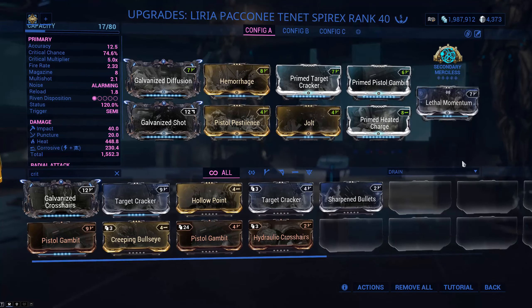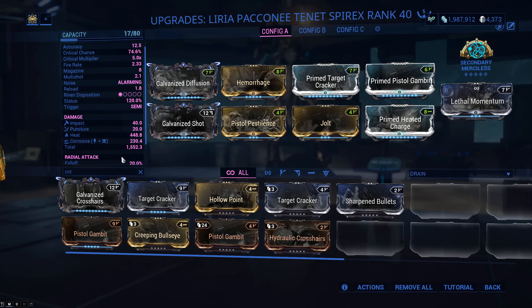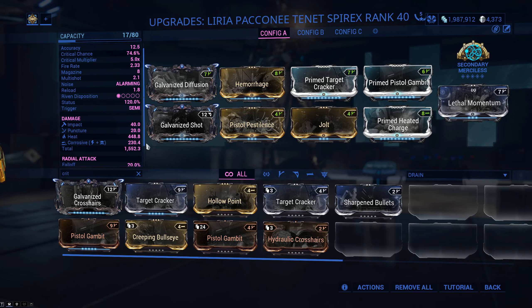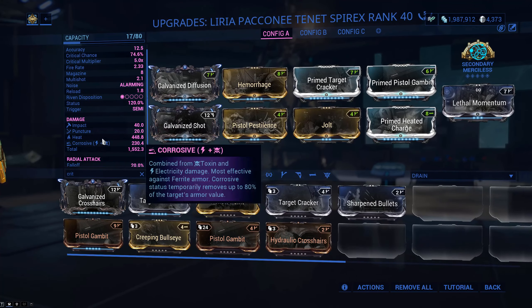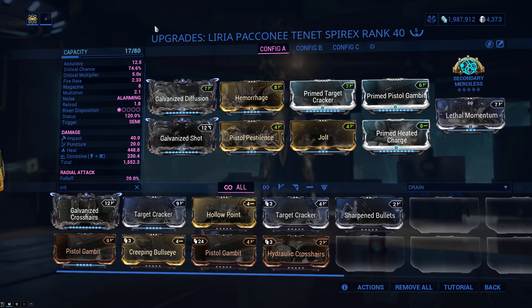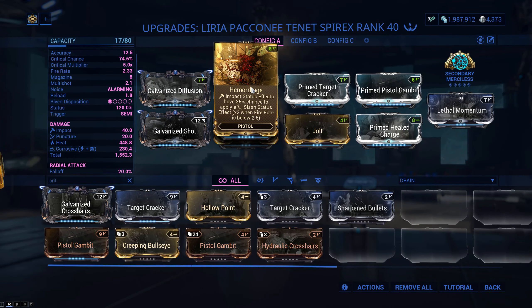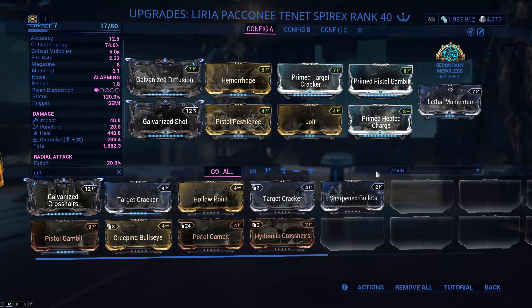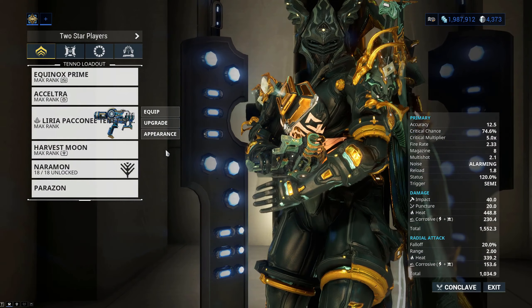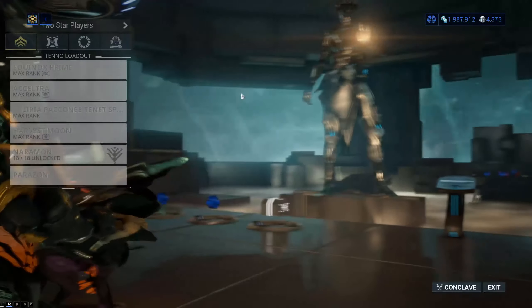As for the damage type - I'm running a Panzer Vulpaphyla so it's spreading viral stacks for me, so I don't need that. Instead I like beefing up the damage. I know people are talking about using Impact for more impact procs - no, I don't think that's the right way to go. When you get that slash proc from Hemorrhage, you want it to pack a punch - big, beefy, and juicy. I have innate heat damage on this thing and then more heat damage on top. Who cares about the element type - you just want the big beefy damage number, the crits, and the Hemorrhage. That's all you need to kill enemies.